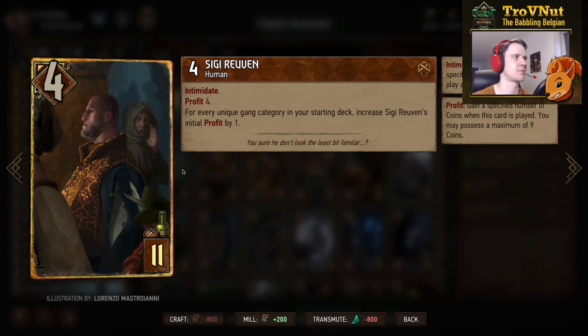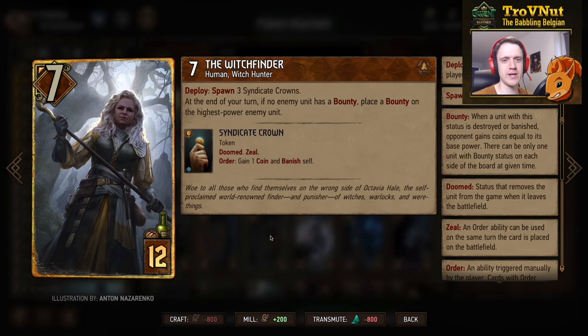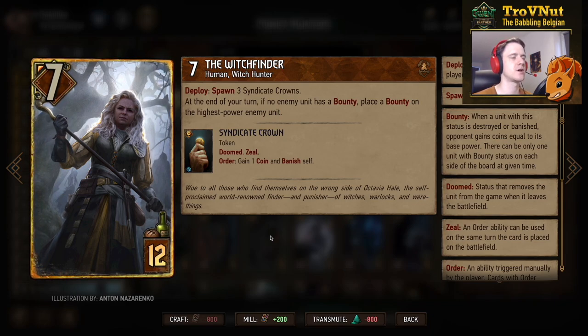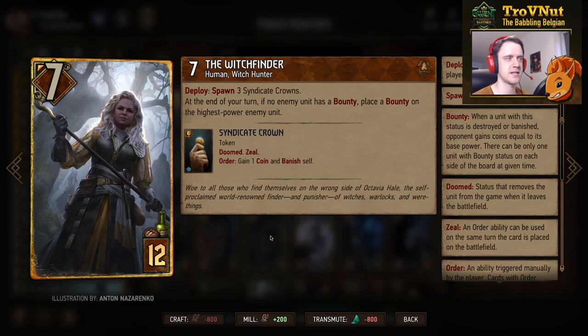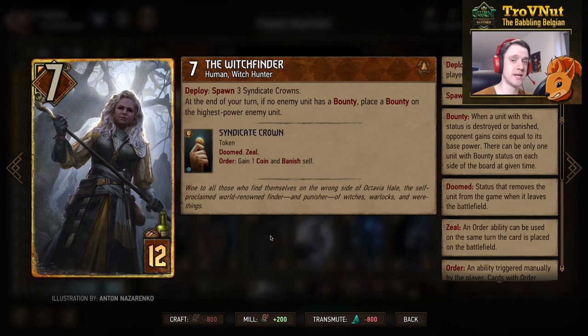With four extra gang categories, that gives us the eight profit normally. Then the Witchfinder — we used this in our previous Syndicate deck as well, still a very good card. Seven power for 12 provisions. On deploy, spawn three Syndicate Crowns which are artifacts that give you one coin each if you use them, allowing you to go over the cap. And then at the end of your turn, if no enemy unit has a bounty, place a bounty on the highest power enemy unit. That's why Kurt is so important — because the Witchfinder will place a bounty on the highest power unit regardless, including if it's an immune or veiled unit, which is the biggest problem.